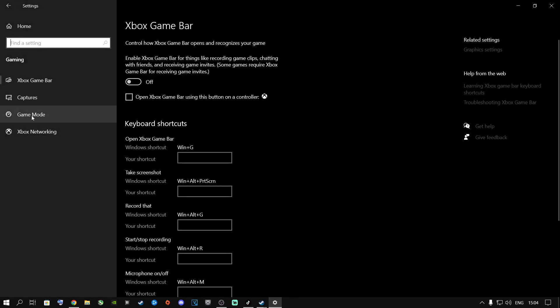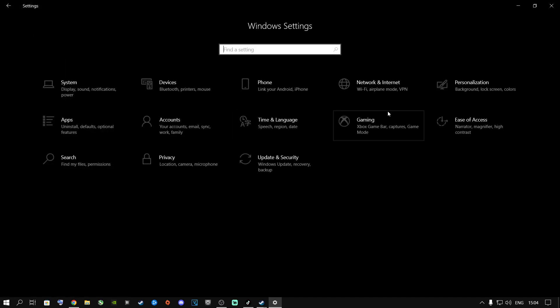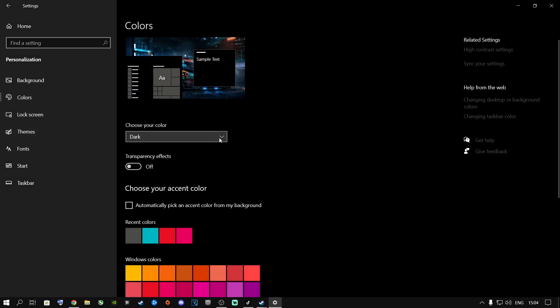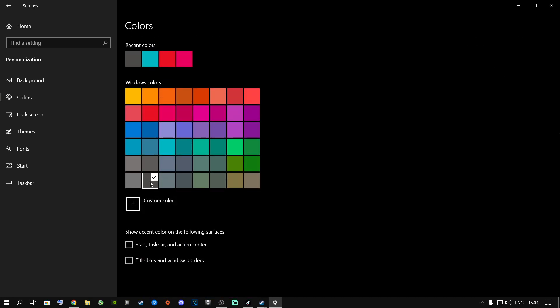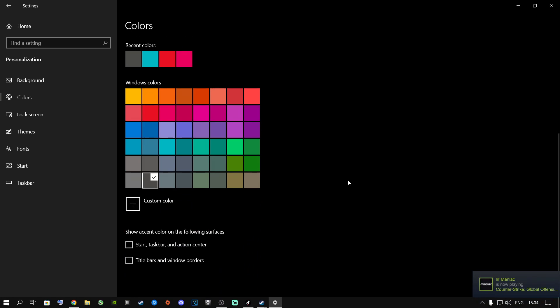Next, go to Gaming and then Game Mode. I highly recommend turning this off — it does not help for this game. You might be one of the lucky ones where it gives more FPS, but I recommend switching it off. Then go back to the Home button, go to Personalize, go to Colors, change it from Light to Dark, turn off the Transparency Effect, and choose a dark color. It actually speeds up Windows and makes the game run much better.